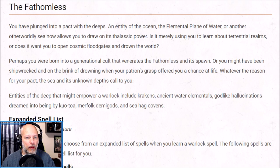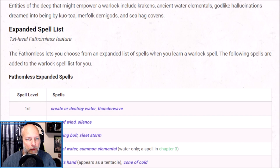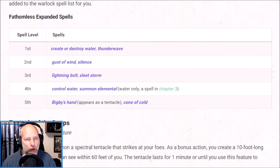This is a subclass with more of an ocean theme, with our patron being a kraken or some type of ancient water elemental. I've chosen Rexiel the Risen Deep from Magic: The Gathering, but you do not have to play this in a sea campaign — it works just fine in a land campaign. The subclass has an expanded spell list. These are not spells we always know; this list simply adds spells we can choose from as we level up.